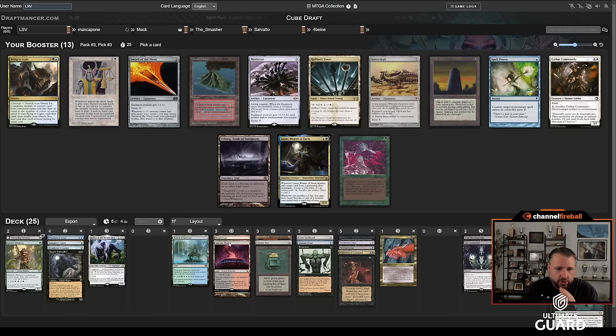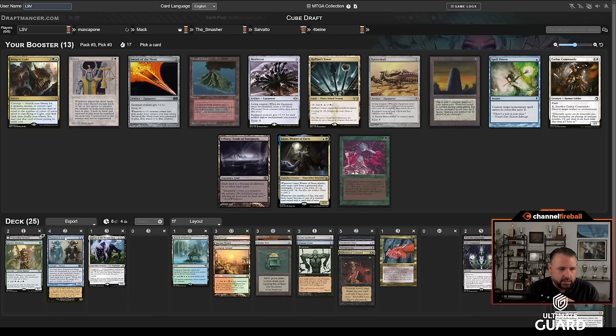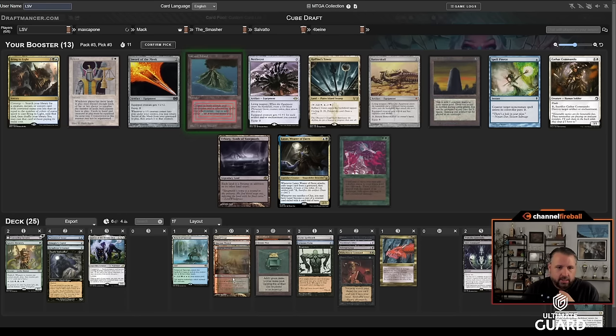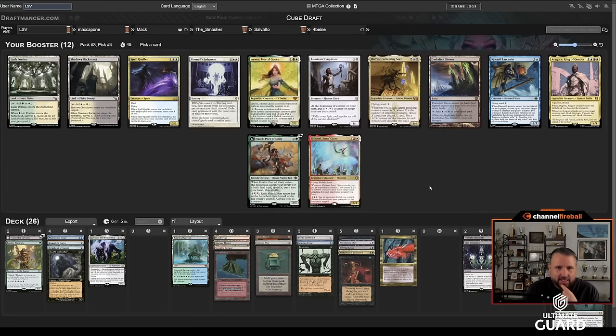I don't like that I can't take any good cards out of this pack. Maybe I just take the Volcanic Island — I would like Urborg, but I think it'll come back. I don't have the mana to really play Spell Pierce or Cathar Commando. I'll unhappily take Volcanic Island out of this pack. This pack is not much better — wow, it's all white cards: Othariel, Arwen, Council's Judgment, Spell Queller, Aragorn.